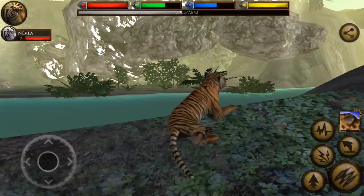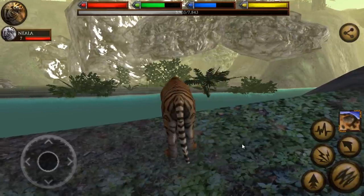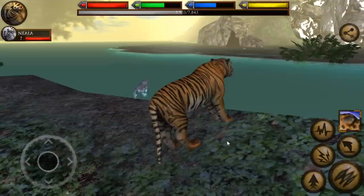Hello everyone and welcome back to Ultimate Jungle Simulator! We are here with Hinto and Nyala who are currently relaxing in the rain as we study up another of the amazing dens that they have discovered. Look at her — she's so happy!